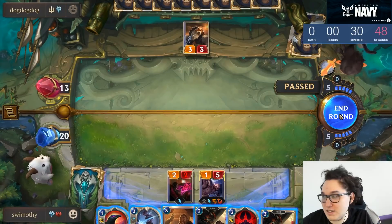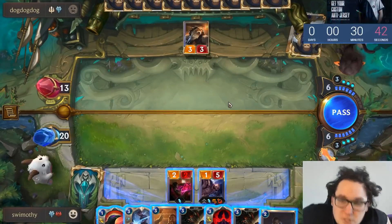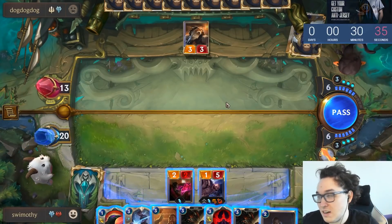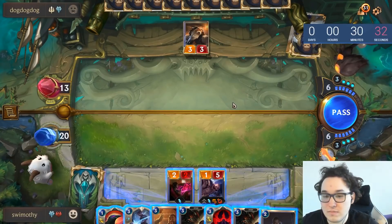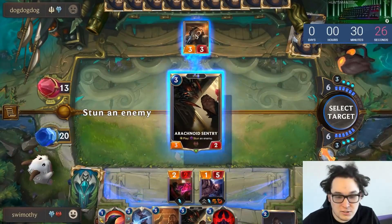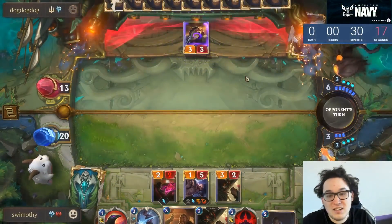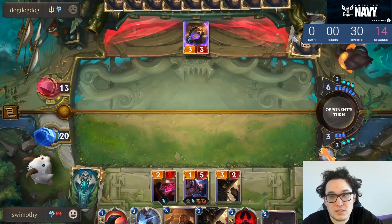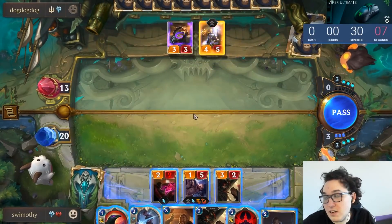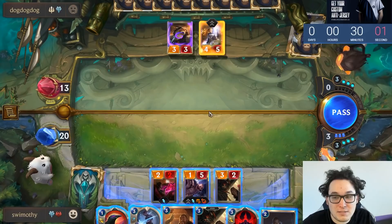We've got some pretty sick options. I really want to take this pretty aggressively — the only question is what are his scare options, and I think he's really not on too much. I kind of want to just shove in a Sentry and start playing pretty aggressively. This looks like a really sweet option that doesn't get punished by anything. His care cards are going to be stuff like the defensive Lux, which given my board state I wouldn't really mind. The Lux doesn't do much as a blocker when I've got Braum.